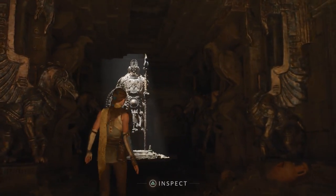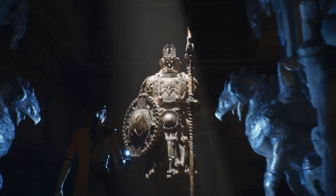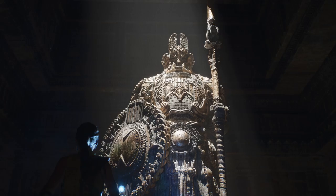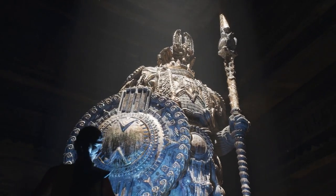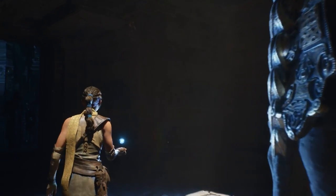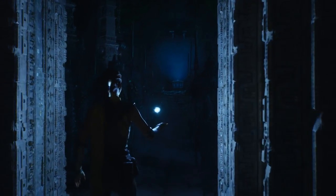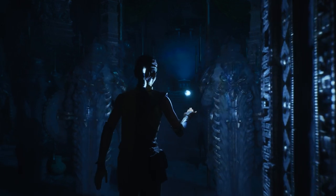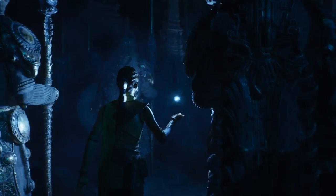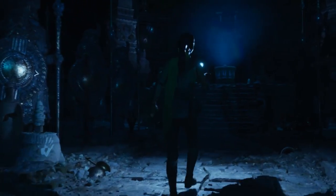Remember we mentioned high poly assets? This statue was imported directly from ZBrush and has more than 33 million triangles. No baking of normal maps, no authored LODs. And we can do more than a single statue — there are nearly 500 of that exact statue at the same detail level placed in this room, for a total of over 16 billion triangles from statues alone. Over this entire demo, there are hundreds of billions of triangles.